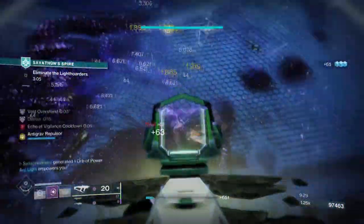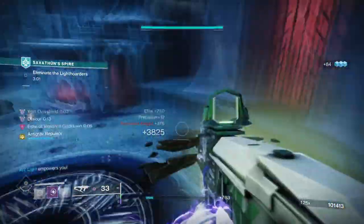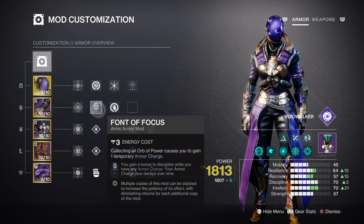For mods and stats, Discipline and Intellect at tier 7 with Font mods will be the key stats to focus on. Your Discipline at tier 7 will be combined with Font of Focus to give us an overall tier 10 stat for the duration we'll have. With Axion and Scatter grenades being used, we'll get roughly a minute to one minute sixteen seconds grenade cooldown when armor charges are in play. This will be used for triggering the Instability fragment often while also allowing us to create an Orb via the Firepower mod.